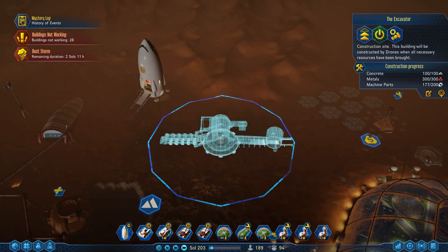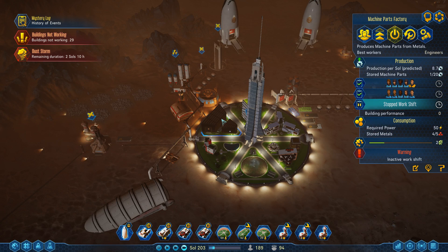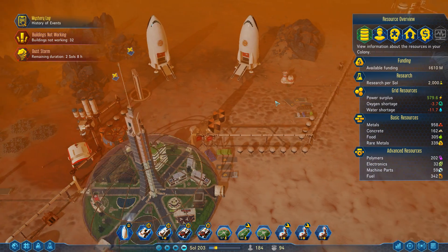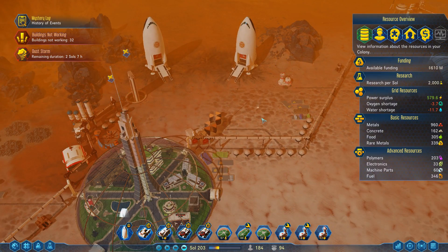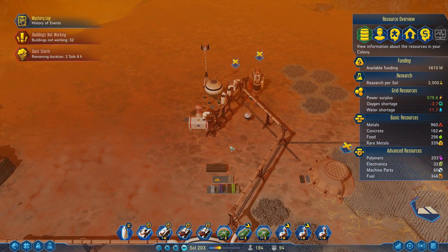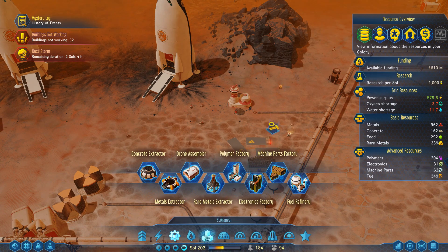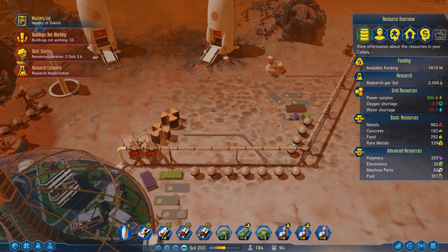How are we looking over here with this big thing? Still waiting on machine parts. I don't want to take the last bit of machine parts that we have. You're really backed up on polymers — no, you're awaiting fuel, because they're taking it all. Didn't we have a new fuel place over here? We should have fuel storage. We've got two concrete storage areas but no fuel depot — that's weird.